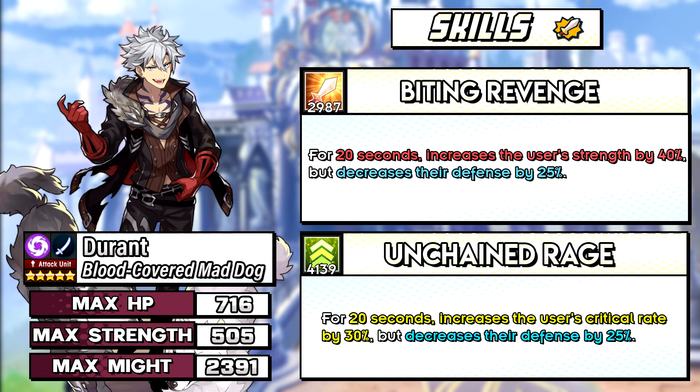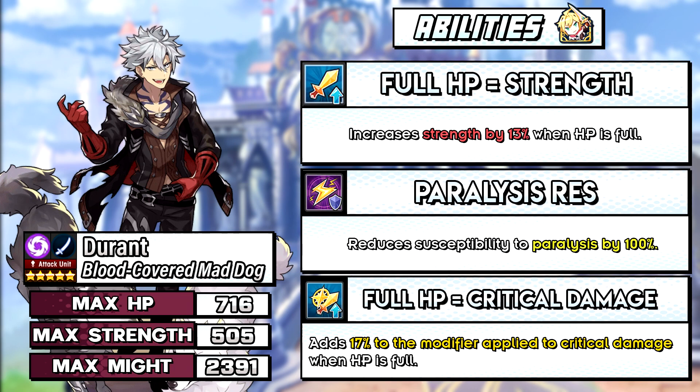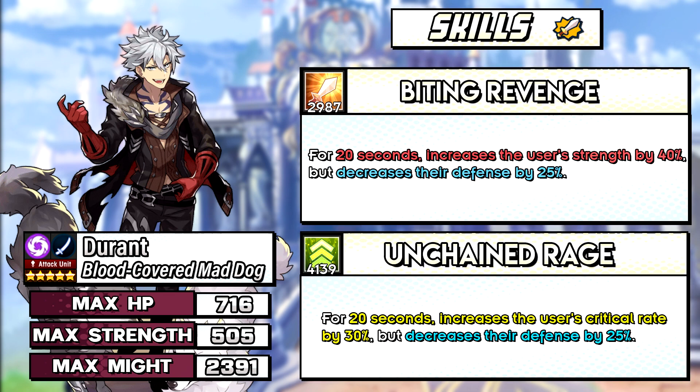Durant, the 4-star shadow blade, is probably the most interesting unit in this banner. He has a skill 1 that increases strength by a huge 40% for 20 seconds, but decreases his defense by 25%. His skill 2 is the same except it also increases the user's crit rate by 30%. His abilities require him to be at full HP — at full HP he gets 13% strength and 17% crit damage. So we have a blade character with a kit focused on self-buffing and dealing damage with normal attacks, and apparently his damage is around Addis' level.